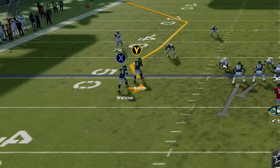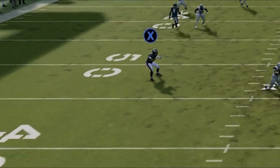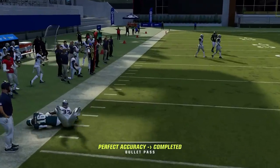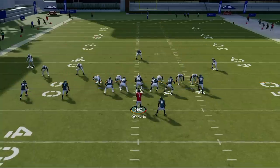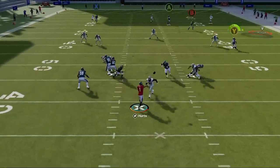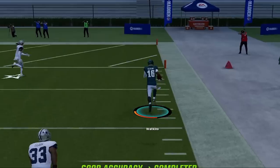Now for some things you can do during the play. Starting with playmakering — a function most players don't know even though it's been in the game for a very long time. To playmaker the nearest receiver to the quarterback, move the right stick in any direction you want the receiver to go. This helps when no one is open, but it's also useful when receivers are open underneath zone coverages, as pass-leading them up the field before throwing can set them up for a much bigger run after the catch.